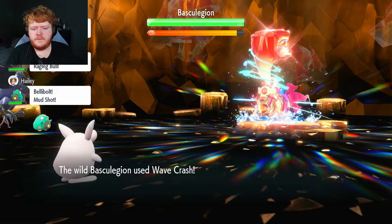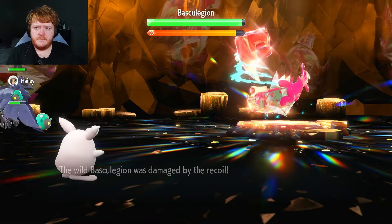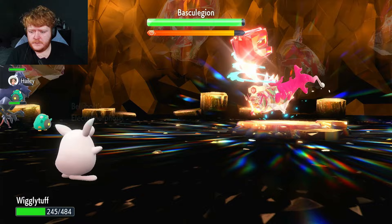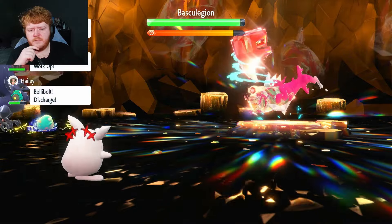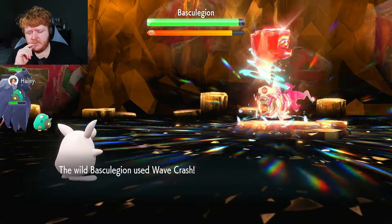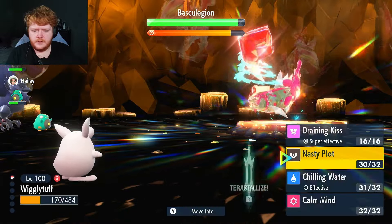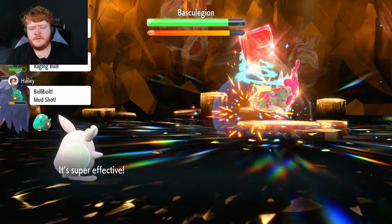Nasty Plot — here we go. Wave Crash is fine now that we've used Chilling Water. It did about 75 damage. Another Nasty Plot — that increases our Special Attack to plus four. I'm not sure how soon it removes negative effects, but I'll use another Nasty Plot to be safe. Wave Crash — that's fine, not doing too much.